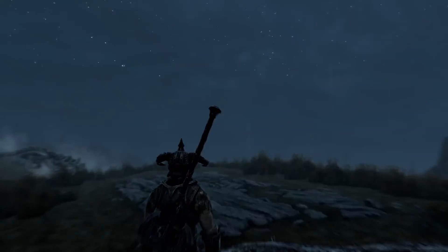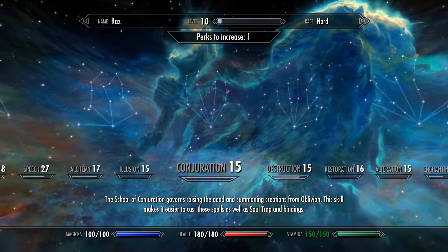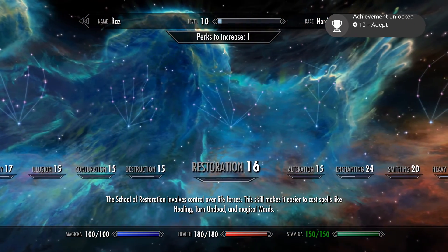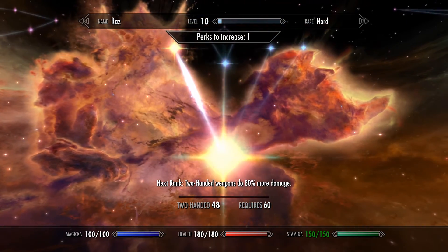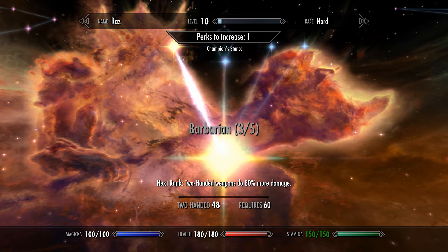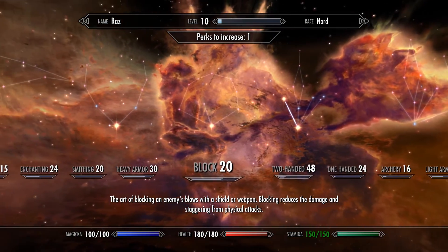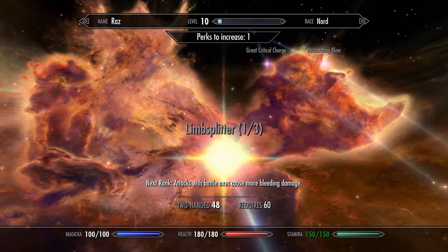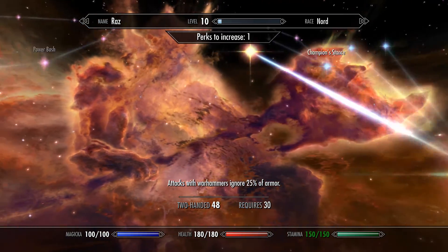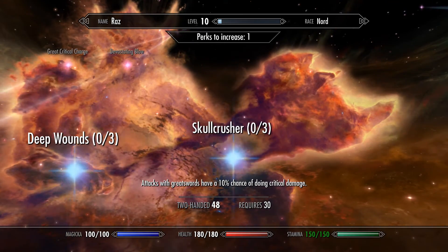Should we go more into Stamina? Our Stamina is almost with our health — I think we should keep going on health. Enchanting 24, heavy armor. I'm only 3 out of 5 — I need to get to level 60 for this. Should we go into Archery? Attacks with battle axes cause more bleeding damage — requires 60 though. Power attacks with two-handed weapons cost 25% less — that's actually probably good.